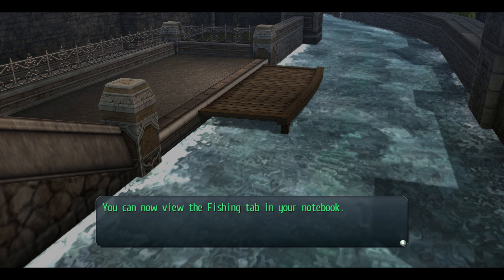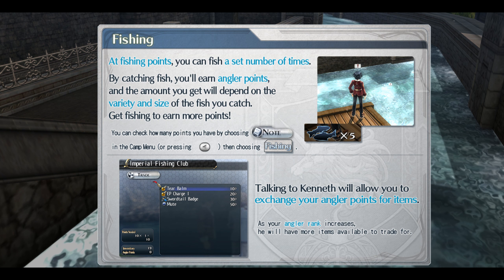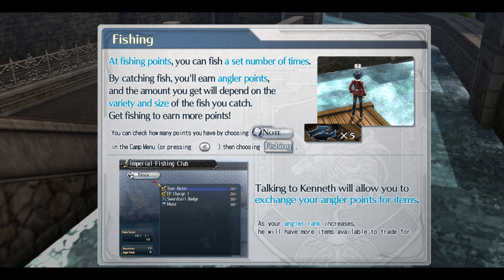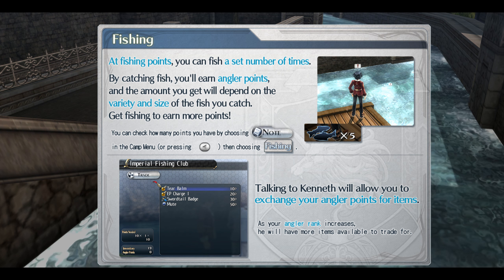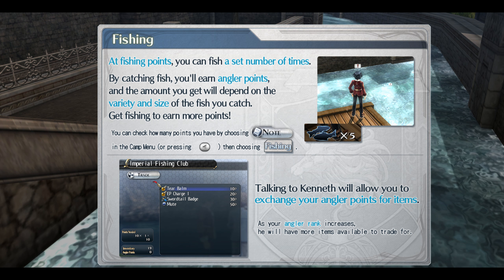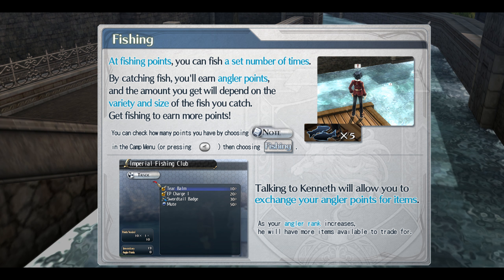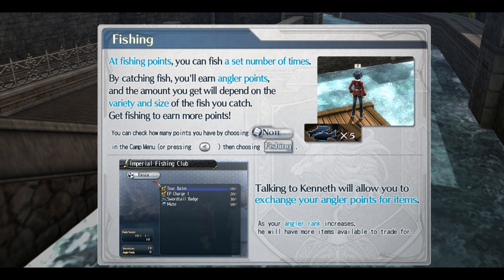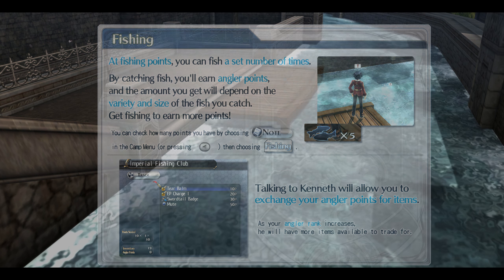Now I'll give you the fishing tab in your notebook. At fishing points, you can fish a set number of times. Wait — set number? I'd better save before each attempt. Catching fish will earn you angler points — the amount you get depends on the variety and size of the fish you catch. Get fishing to earn more points. Taka Kenip will allow you to exchange your angler points for items. As my rank increases, I'll have more items for sale.